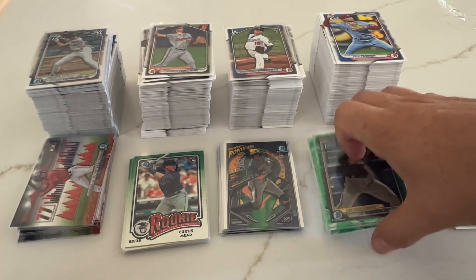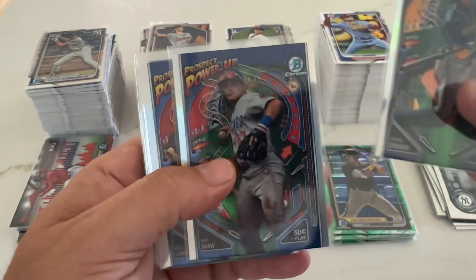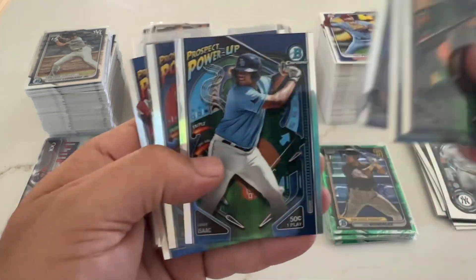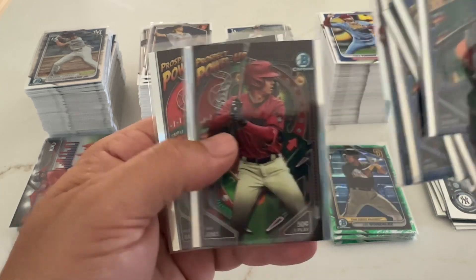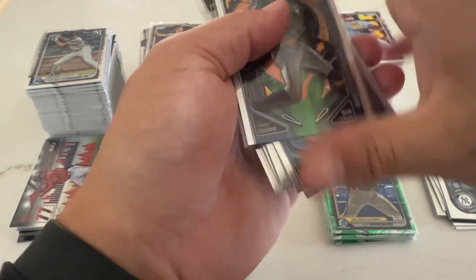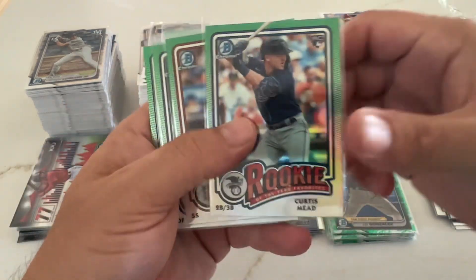Out of the Prospect Power Up, you got Churio, Langford, Wood, Miller, and those two other guys.